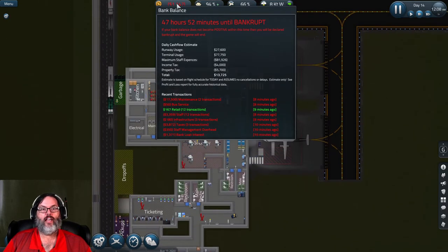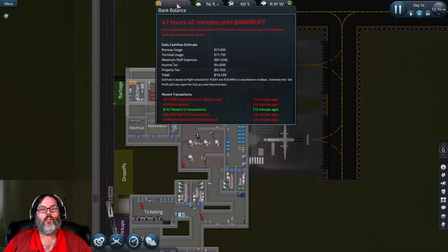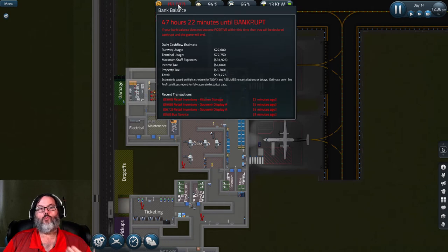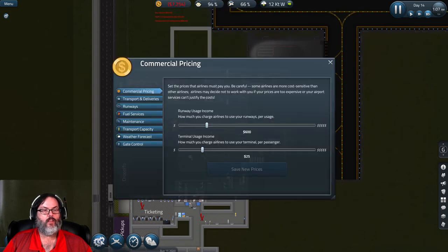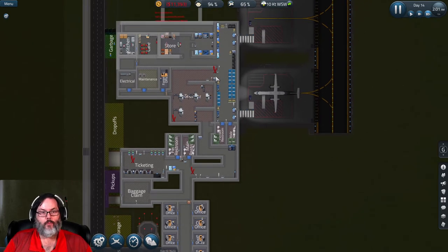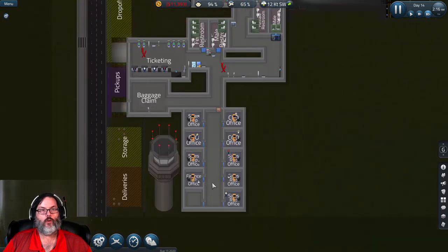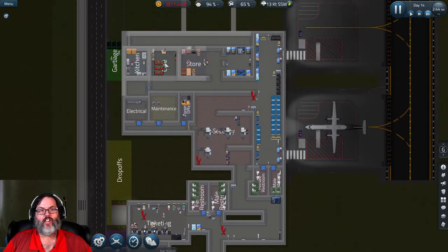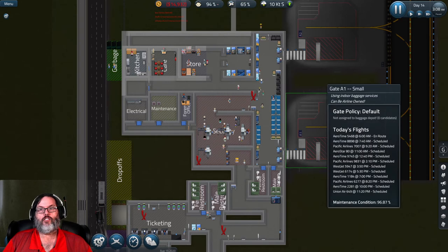At midnight you can see staff fees, infrastructure taxes, all those things come out of our budget, so we've gone into the negative - but that's not a big deal as long as we're making positive cash flow with airlines each day. Checking our commercial pricing, I'm going to raise this to $800 and $30 for the new day. Right now it's more about building up our cash reserves so we can build and do the things we need to do. At midnight you also bring in all your new inventory for your cafe and stores.